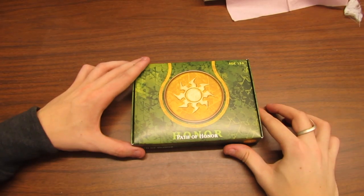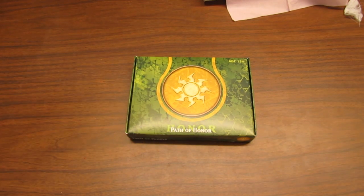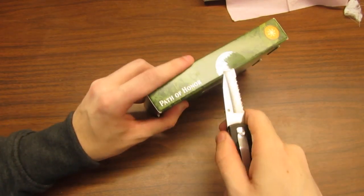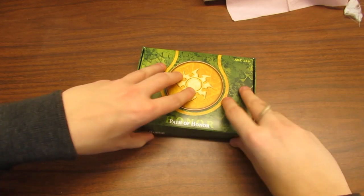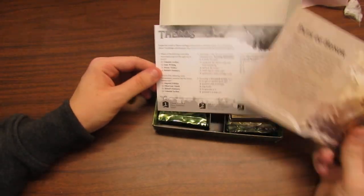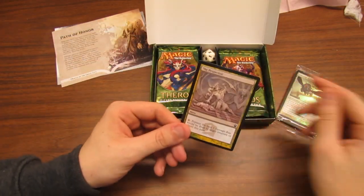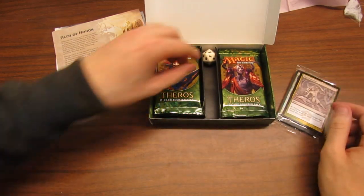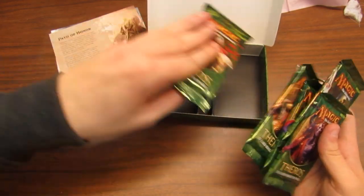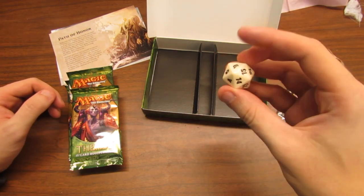All right, let's go! We have the Path of Honor box here and we're going to be opening it up and taking a look at what's inside. I'm joined by Greg overhead. We have the Path of Honor insert, a checklist card, our seeded pack, the protector card for the Fight the Hydra event, two packs on this side, three packs on the other side, and a spin-down with the Theros symbol.